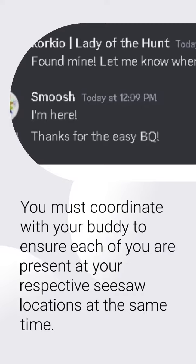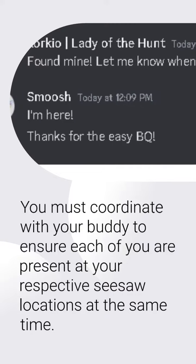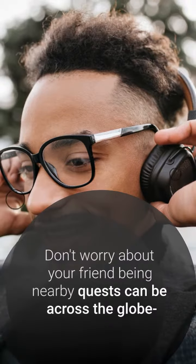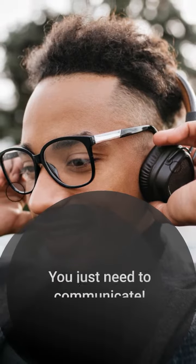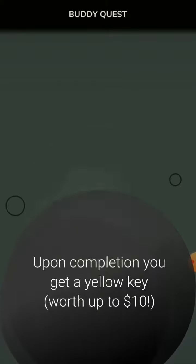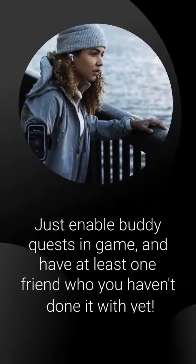Now you must coordinate with your buddy to ensure each of you are there at the same time. And don't worry about having real-life friends or friends that live nearby — you're not going to the same location. You just need to be able to communicate and get to your separate places at the same time to get a yellow key worth $10.